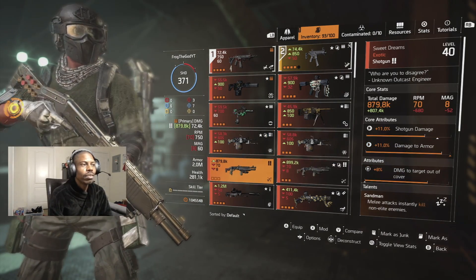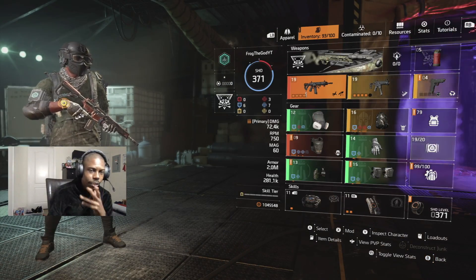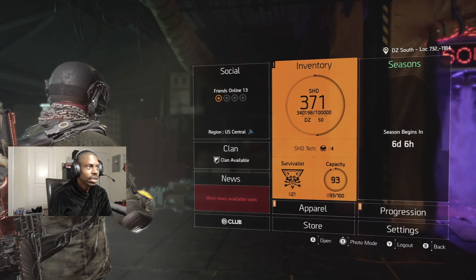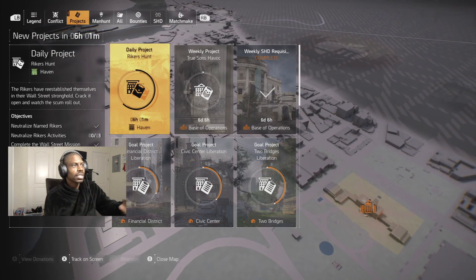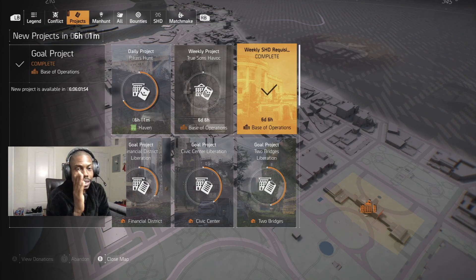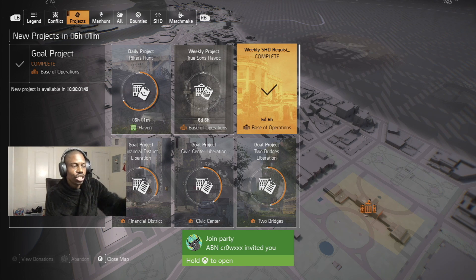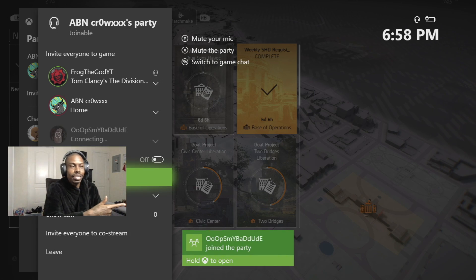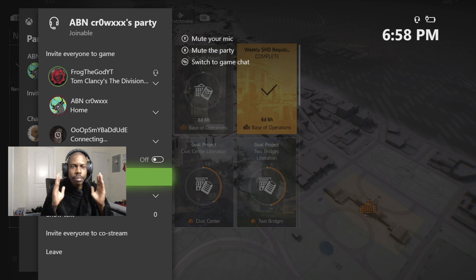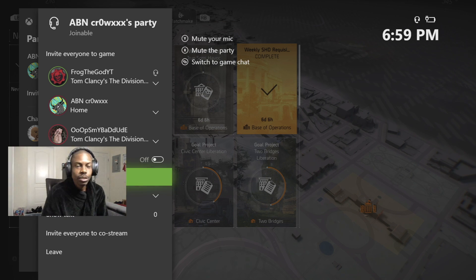Before I forget — when y'all do your Projects, mine says complete now. It is best to do it with a four-man team, because whoever is on your team, you're gonna get to share that with them. I should have done this with my squad at the party because one of them could have got the Sweet Dreams. Make sure y'all are in a party because y'all can share whatever y'all get — if you don't need it, you can give it to your homie. I just wasted mine since I don't need the Sweet Dreams.